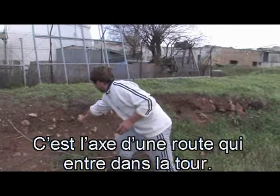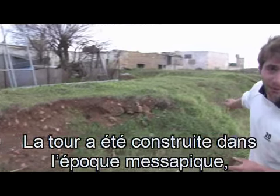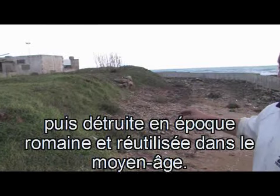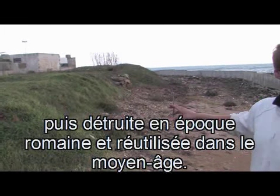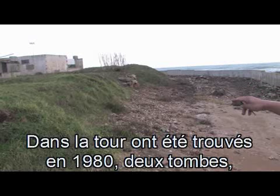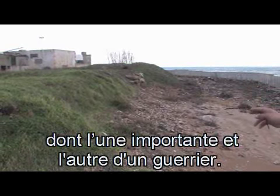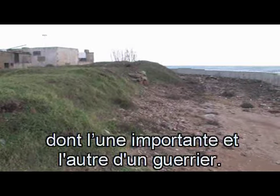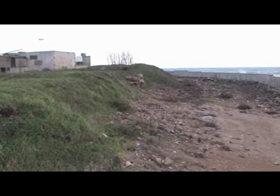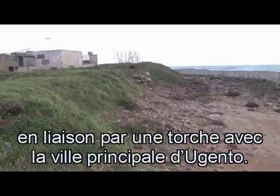È un asse stradale che entra nella torre di epoca messapica, poi distrutta in epoca romana e riutilizzata nel medioevo. Nella torre sono state rinvenute nel 1980 due sepolture, di cui una importante e l'altra di un guerriero. La torre era di controllo sul porto commerciale e in collegamento con una fiaccola su Ugento, sulla città principale di Ugento.